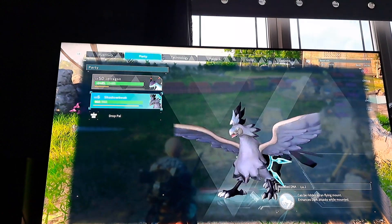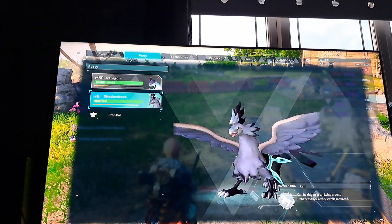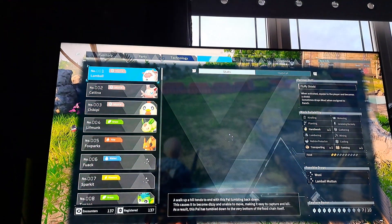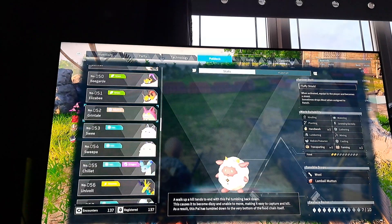As you can see, we have a Shadow Beak. You're probably thinking, oh, just a Shadow Beak, right? You need to have a few of these just in case you mess up. Go to the Pal Deck and scroll all the way down to find Shadow Beak near the bottom.